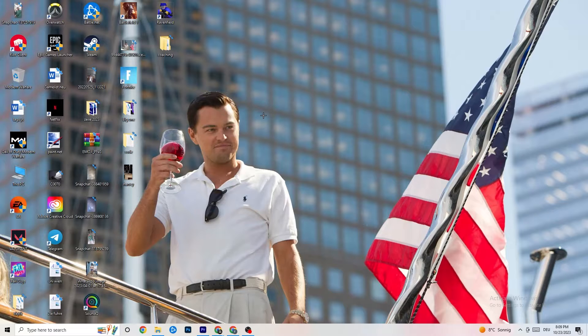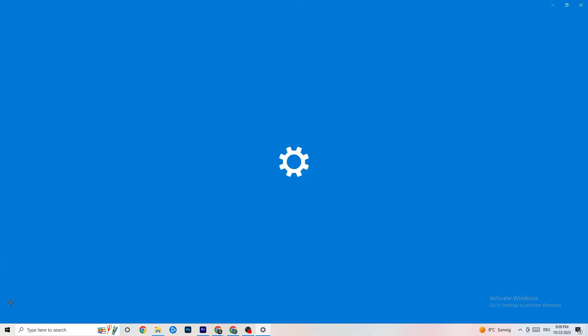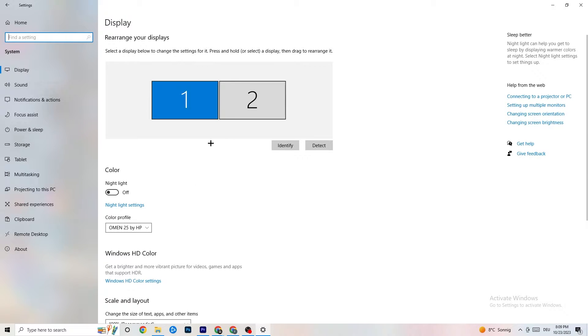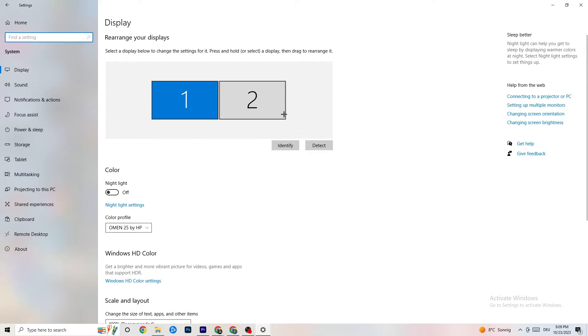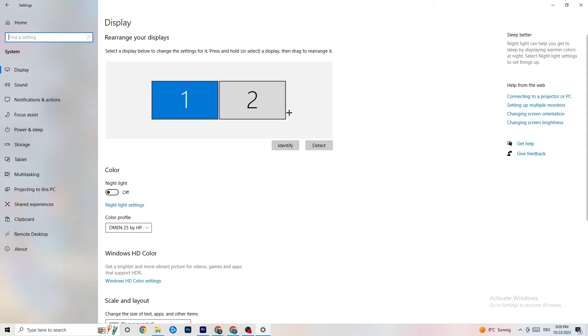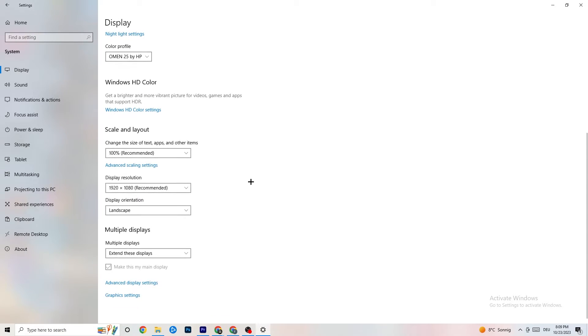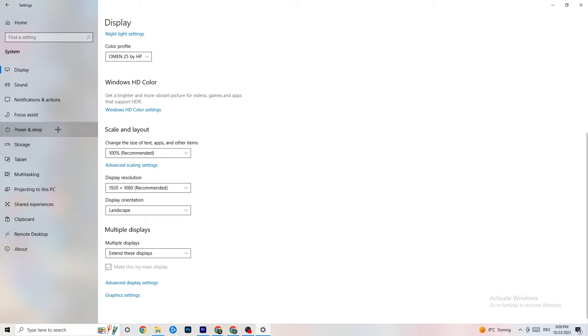Navigate to Windows Settings by clicking the Start menu in the bottom-left corner, then go to System. Identify your main monitor, scroll down, and change the Scale to 100% as recommended. Set the display resolution to match your in-game resolution to reduce crashing issues. Then click on Power and Sleep.